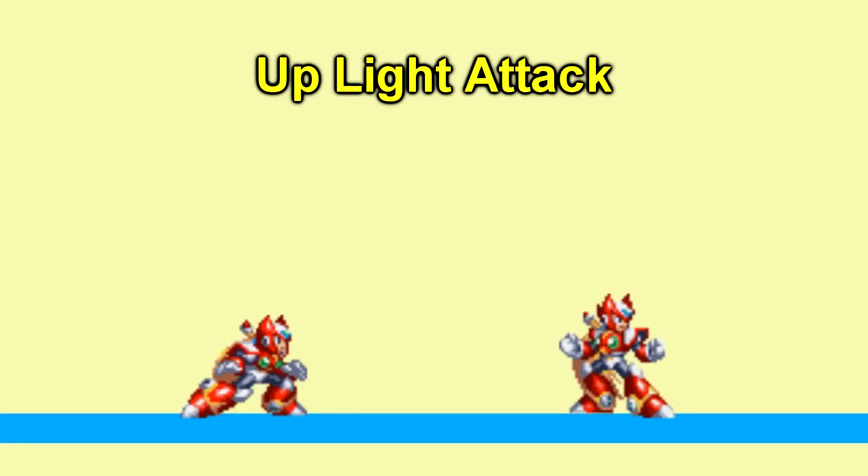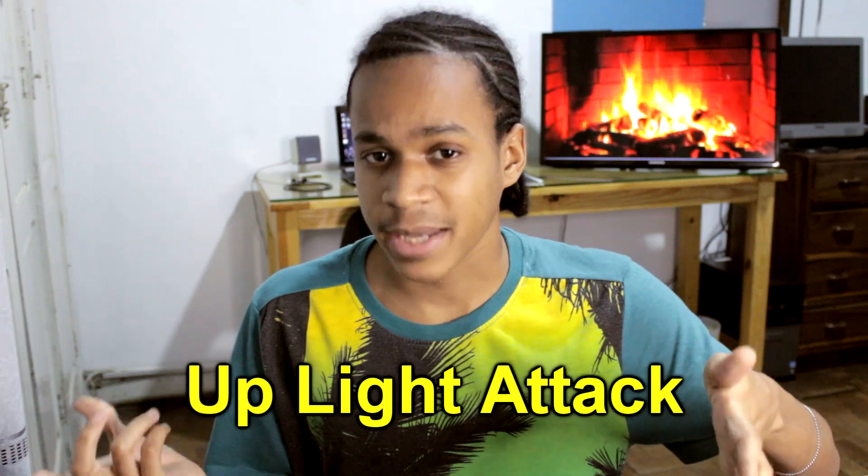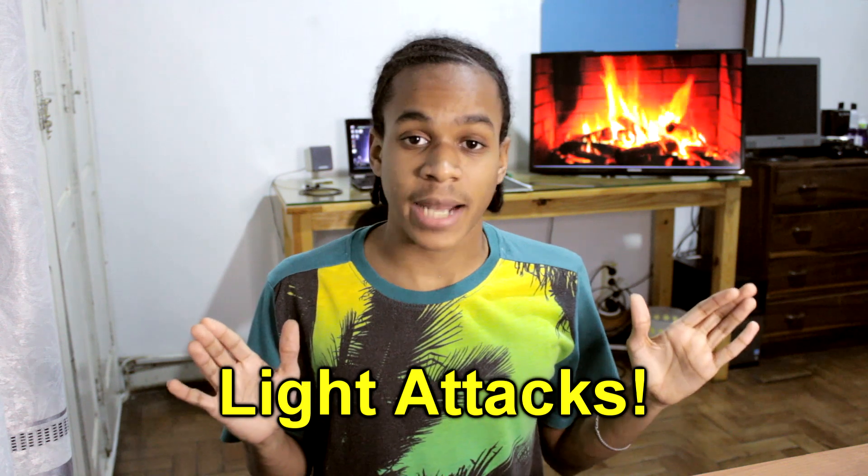Next up was a grounded up light attack. Here it is. The sprites I had been using up until now didn't contain any kind of attack that I would consider an up light attack. So I'll be using this animation for now. And that's it for the light attacks.